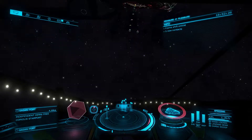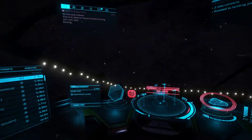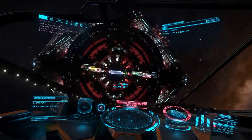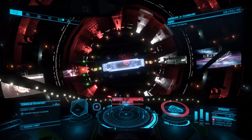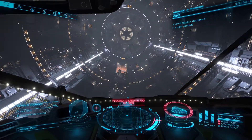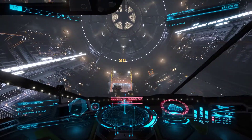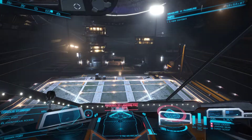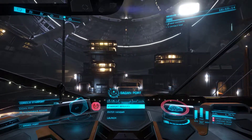I will just quickly dock and show you what I mean. When you go into the station, it's also not obvious either. As with everything, it's in the station menu. You just need to go into contacts and from there you'll be able to access whichever trader it is, depending on the system.